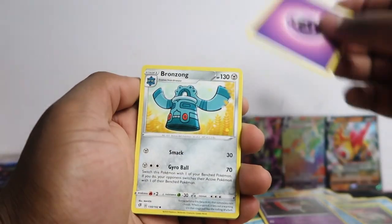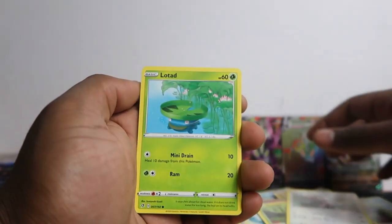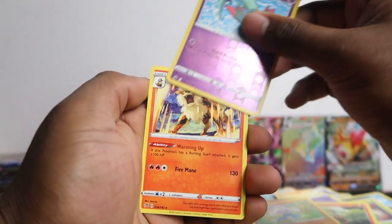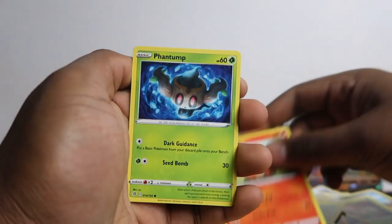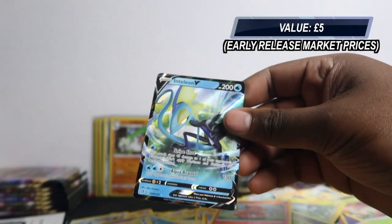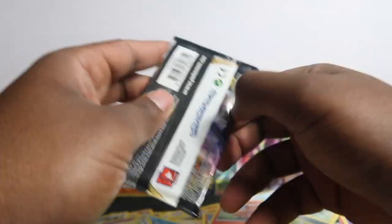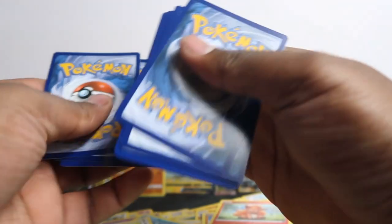A lot of holo rares, not many V cards. Ronzong, Milo, Shuckle, Suffol, Lotad, Growlithe, Roly-Coly, Meditite, Dreepy, and Arcanine regular rare. Phantump, Galarian Farfetch'd, Vulpix, and then we've got Inteleon V — regular V though, not Full Art, no V Max, just a regular one, but not bad — one of the starters. Next pack, we want to get that Rillaboom. Let's see if we can get another Full Art — I'll be happy with another Full Art.